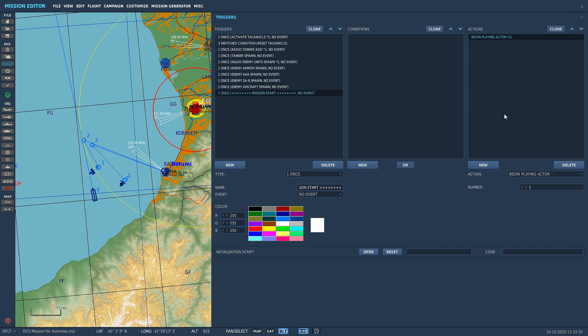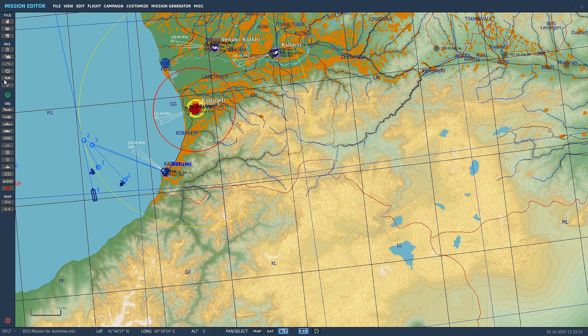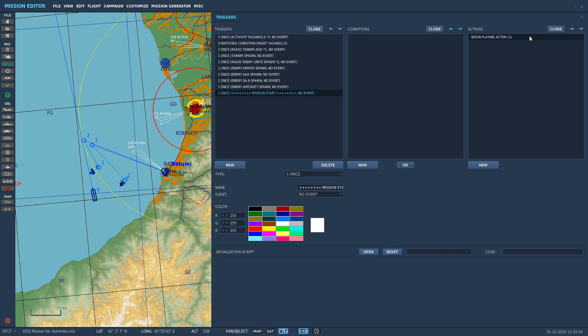I'll show you the difference - we'll clone this and remove the action from the copy. So we've got one with 'begin playing actor' and one with nothing. If you close and reopen, the one without an action is gone. So you need 'begin playing actor' or some kind of action, but 'begin playing actor' doesn't affect anything in the game. Then we make this a different color - I like green - and put it at the top.